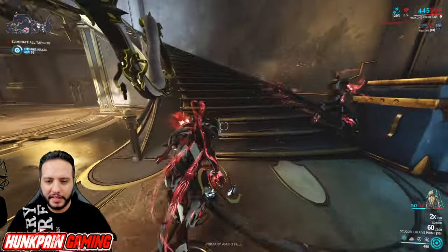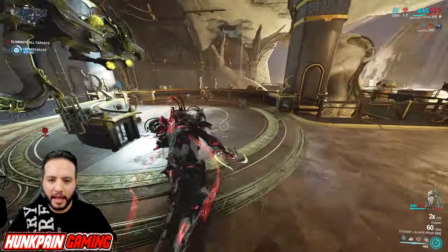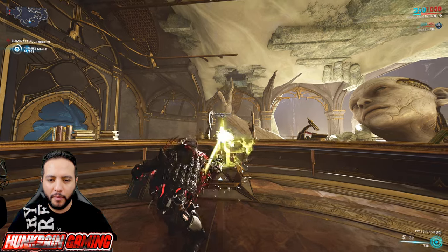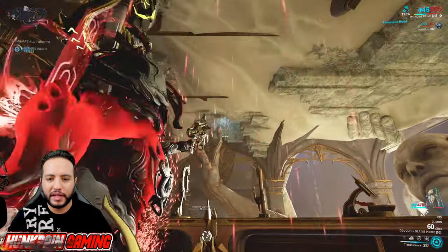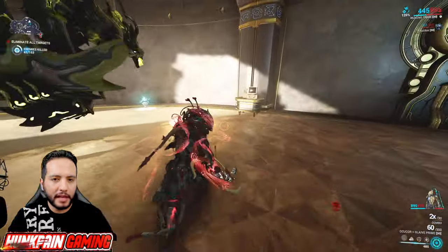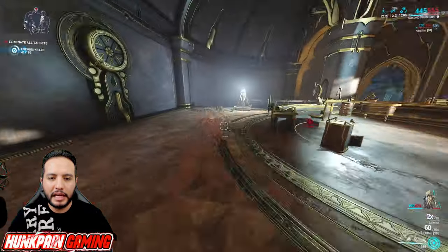So how do you unlock that door? Very simple. You come to these stairs, climb all the way up, come right here, bring your Operator, and boom — hit the reactive crystal. As you can see, the door is opened.